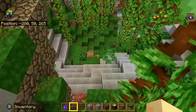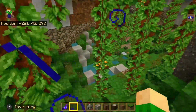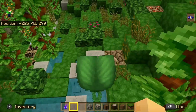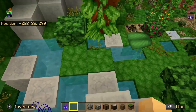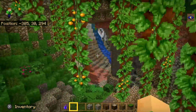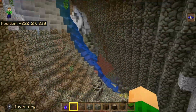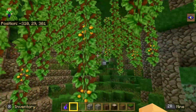The cave has lots of like moss and clay and weeping vines and these cool little things which actually fall when you step on them for too long. You can see this cave is actually pretty big, so if you have any ideas for this leave comments down below.